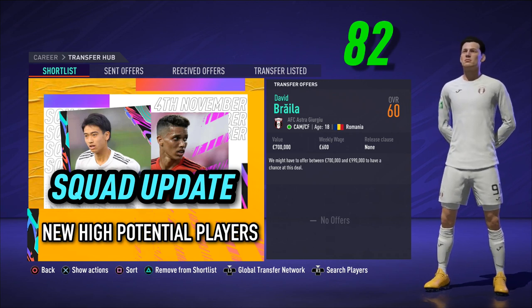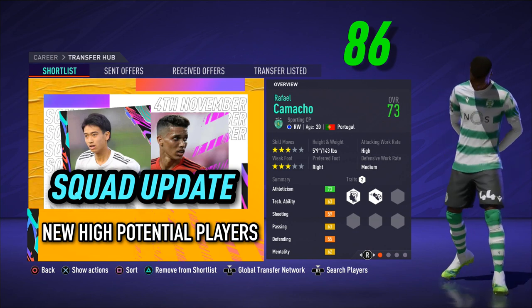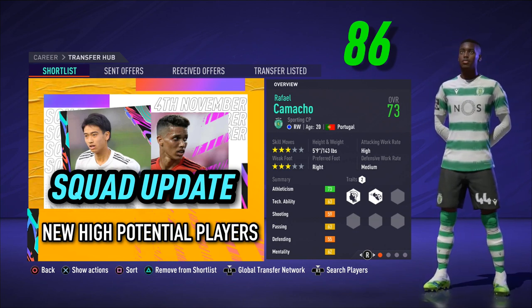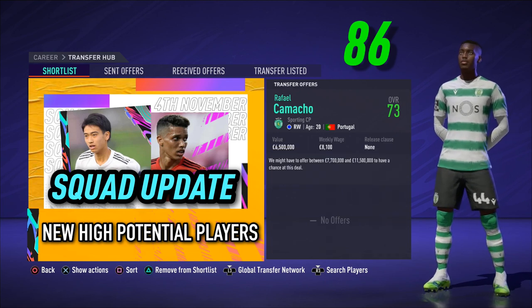Returning to FIFA 21 Career Mode, complete with a real face, is Rafael Camacho from Sporting Club Portugal. He's a right-winger, 20 years of age, 73 overall, exciting prospect potential of 86, available to pick up in the first transfer window for around 10 million.